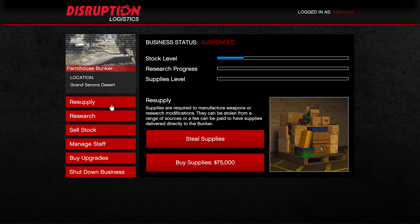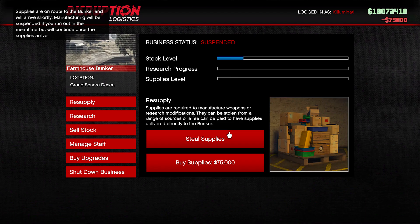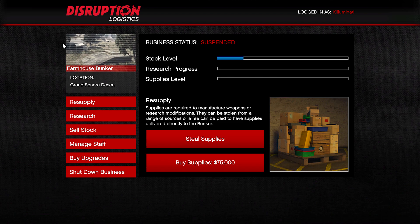After you've purchased the essential upgrades for your bunker, go ahead and buy supplies for 75k. This 75k worth of supplies will fill the whole bar up. With a fully upgraded bunker, these supplies will generate into stock in about 2 hours and 20 minutes, which does seem like a long time, but in GTA Online there are so many other things you can do while you wait.